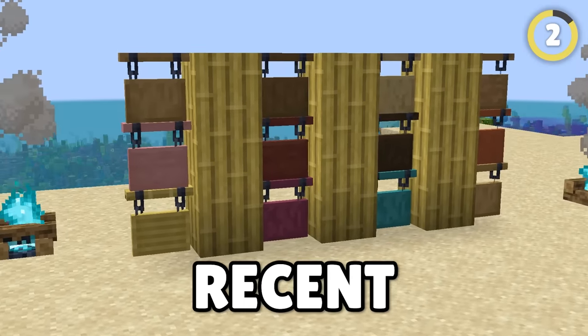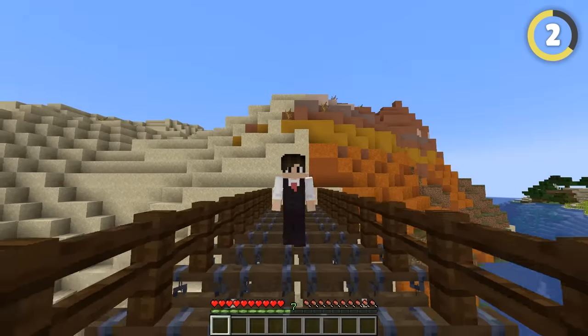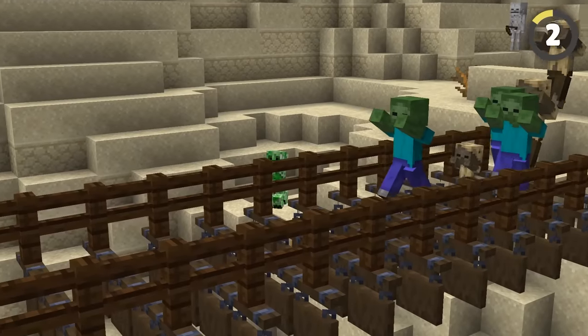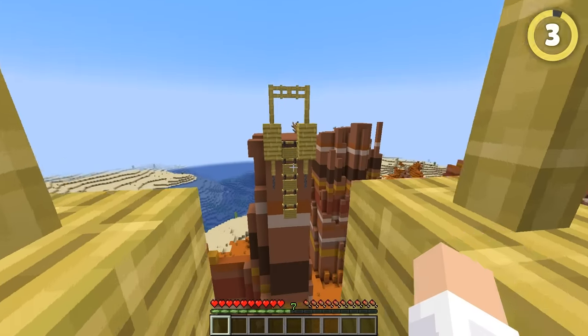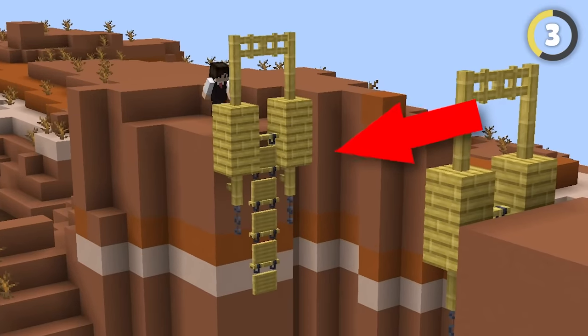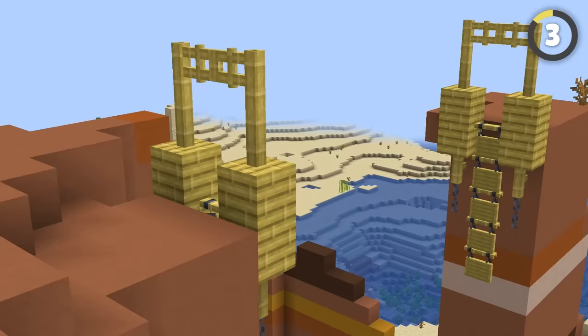Hanging signs are a fun recent addition. You can use them to make an innovative, if scary, looking bridge. What's amazing about this is that players can walk on it, but a lot of mobs will fall through the gaps. You can also use the hanging signs to make a broken bridge, which can hang off the side of a cliff for a fun and foreboding decoration to a castle or village.